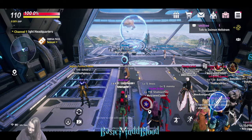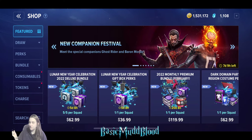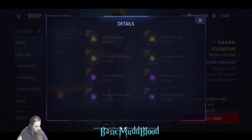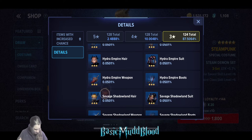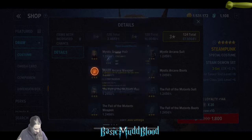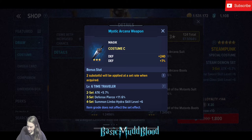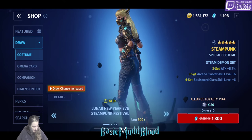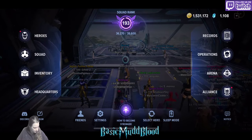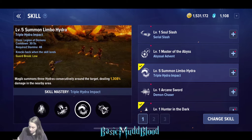Final character: Magik. Going with Mystic Arcane - this is actually different from what I said in my previous Magik video. The costume I decided to go with gives to Summon of Limbo. It is available in New Stark Central City, so again super early, just that one zone.